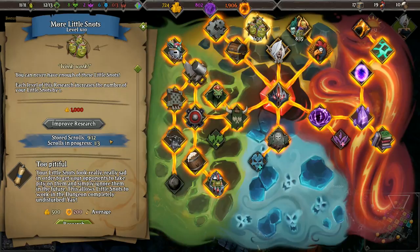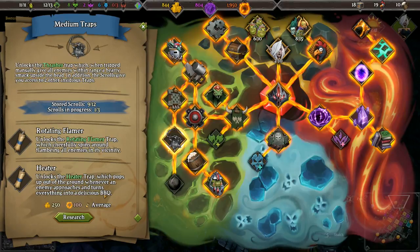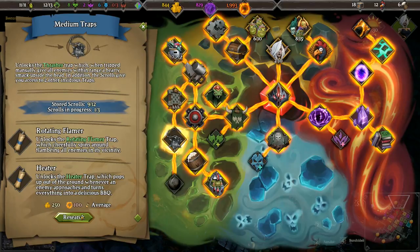We got 2000 evilness - okay, that's a lot. What else do we have here? Just checking all the available options. A heater trap - pops up out of the ground whenever an enemy approaches and turns everything into a delicious barbecue. Okay, that sounds promising.